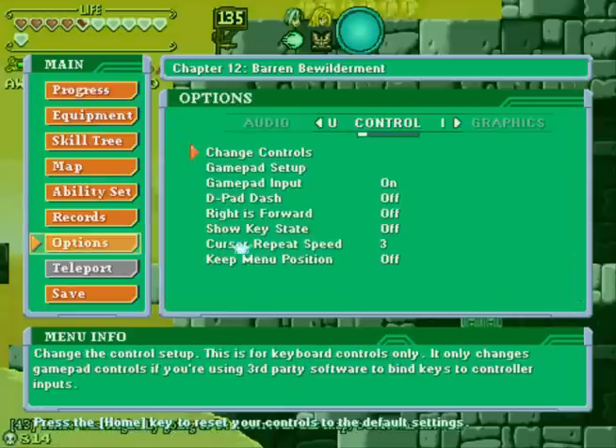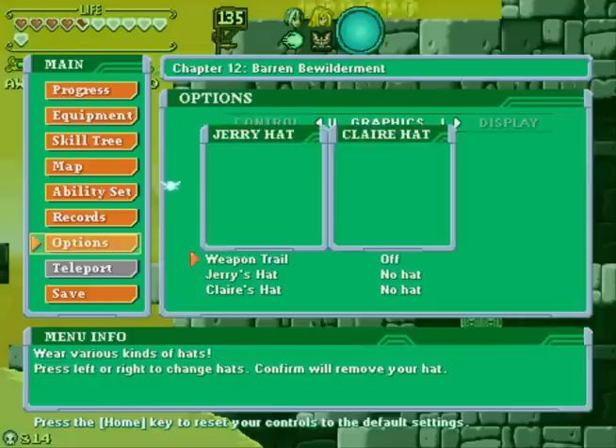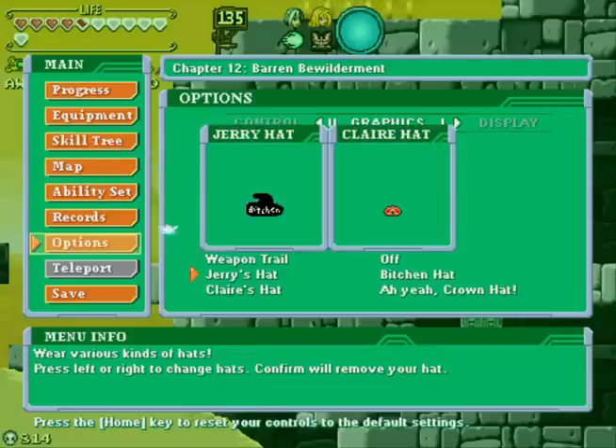We also have new hats. We can separate Claire — wow — crown hat. And Jerry will have... wizard hat with no rope. Fine. Fine with that.